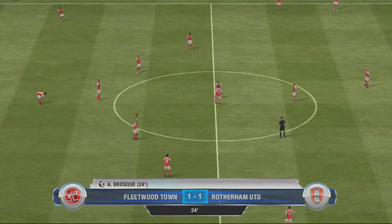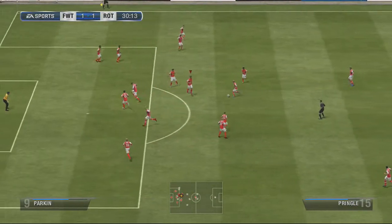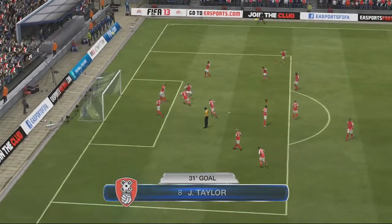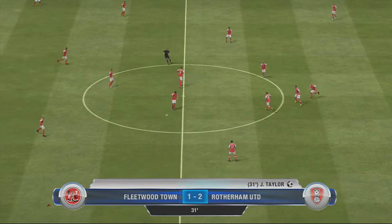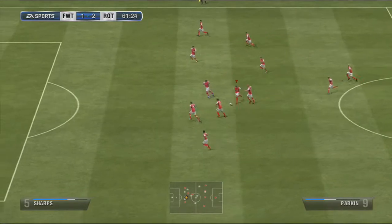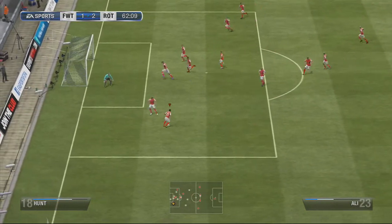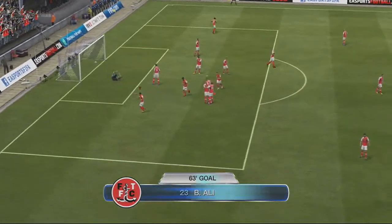So it was 1-1 here but Rotherham take the lead again through a defender. He passes it to Taylor and just finesses it into the bottom corner - quite a nice goal, not sure if he's a centre defensive mid or a centre back. But we do manage to get the equaliser again through Ali, smashing it into the bottom corner of the net.